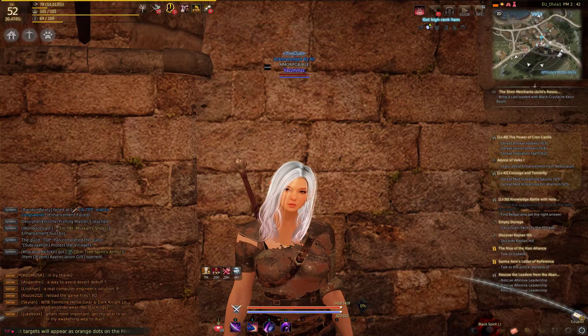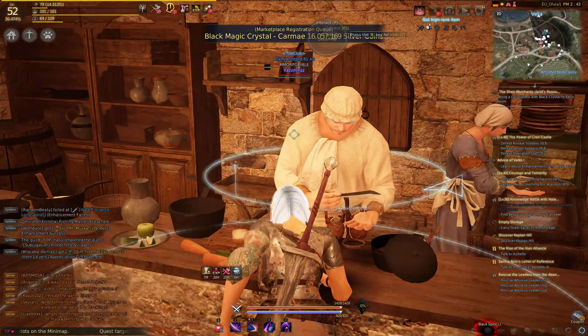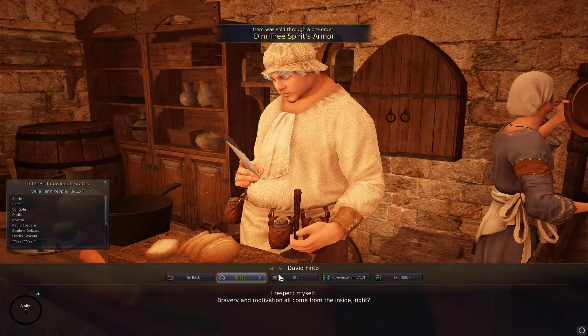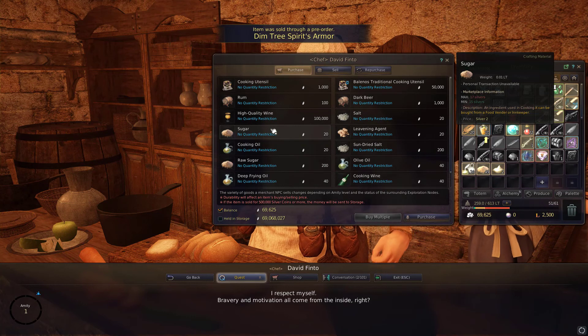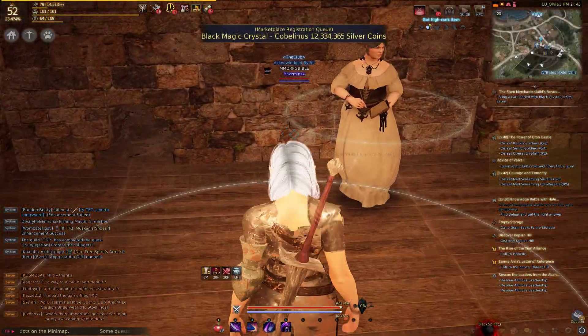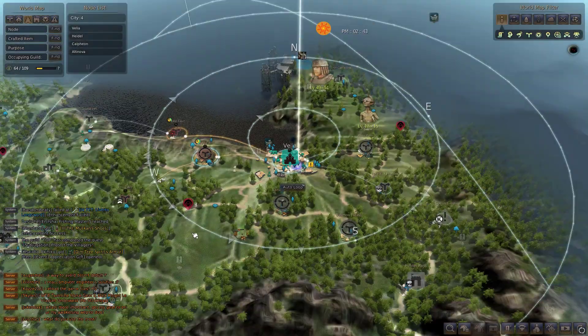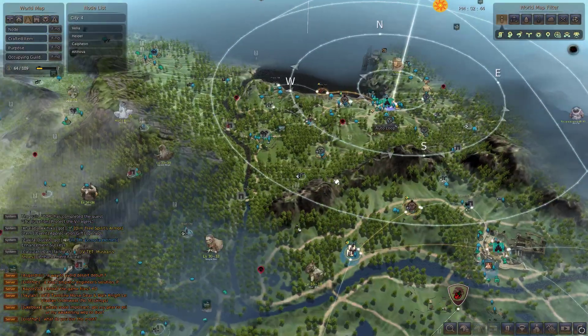The sugar you can actually buy from any inn or pub. Just go to the cook, go to the shop, and that is the sugar — so that's the easy part. Now to get the milk, you are going to have to find a cow farm.